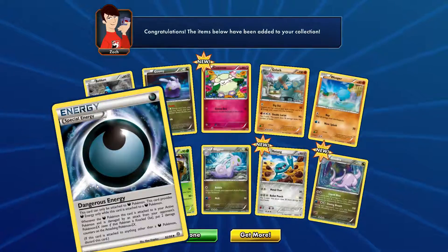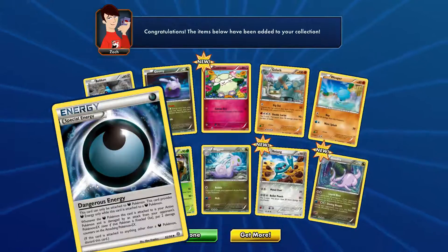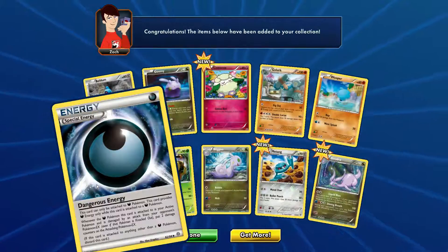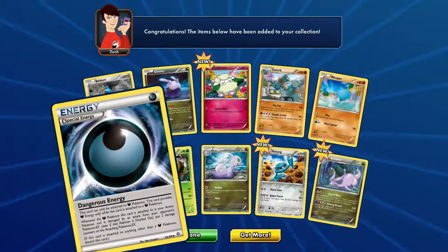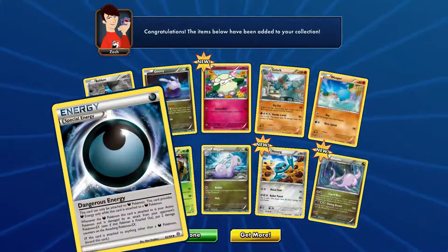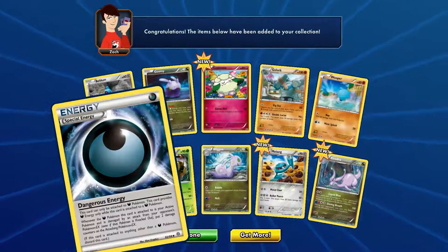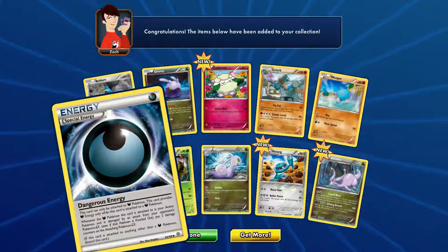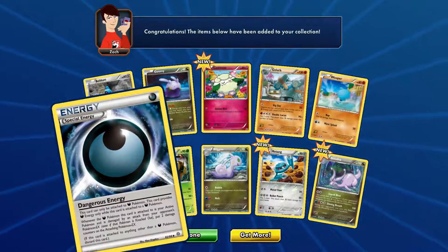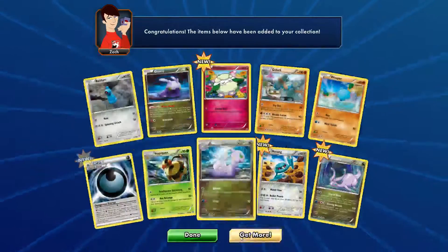Dangerous Energy can only be attached to darkness type Pokemon, and provides darkness type energy only. While this card is attached to a darkness type Pokemon, whenever the Pokemon it is attached to is your active Pokemon and is damaged by an attack from your opponent's Pokemon-EX — even if that Pokemon is knocked out — place 2 damage counters on the attacking Pokemon-EX. If this card is attached to anything other than a darkness type Pokemon, this card is discarded. That's pretty nice.